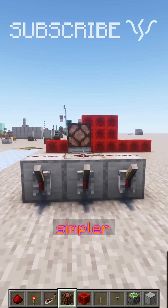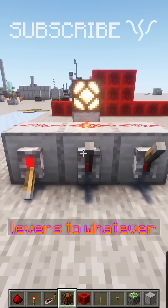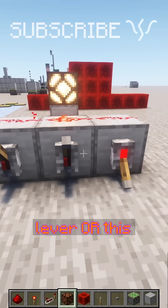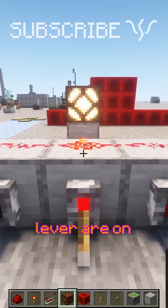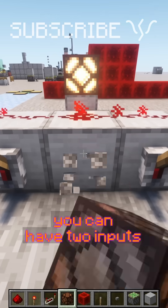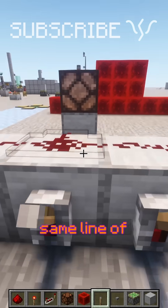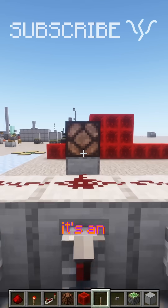To make an OR gate, it's even simpler. You can just add some levers to whatever sort of power you want. If this lever or this lever or this lever are on, it'll be powered. You can have two inputs, three inputs, five inputs, whatever you want. As long as they're all attached to the same line of redstone and the same input, it's an OR gate.